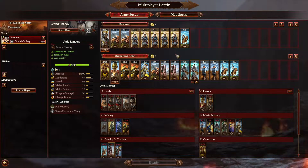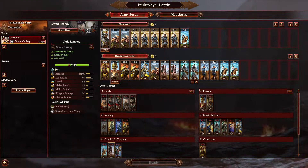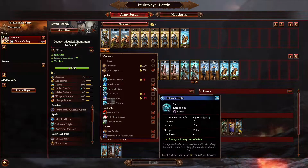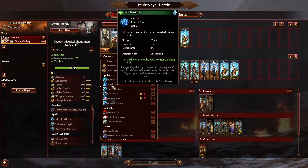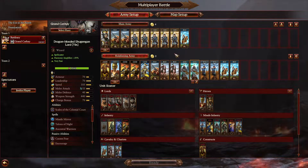What we see right now is a Cathay build which I would say would perform against Ogres. Ogres have a lot of large targets — the only thing that isn't large is the Noblers. You can see we've built a double cannon which would counter the iron blaster, and also Missile Mirror, which would counter iron blasters. If you overcast this, iron blasters can two-shot themselves.